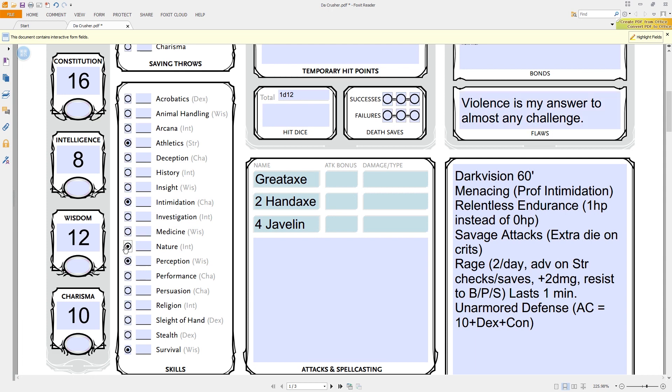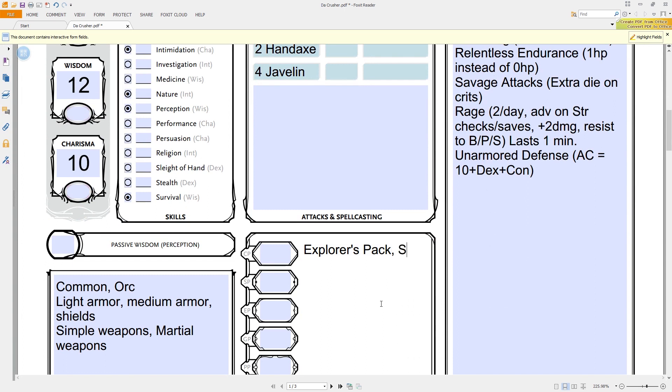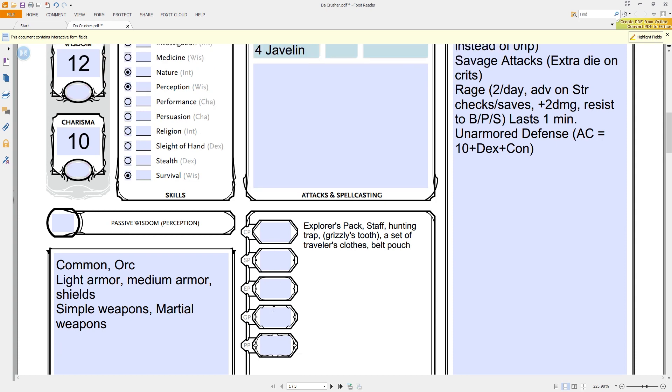I also love the Trickery domain — you can go invisible for a round just by burning one of your Channel Divinities, and you can make an illusionary copy of yourself. Then there's the War domain, which also gives proficiency with martial weapons and heavy armor. Starting from level one, you can make a second attack per round — a number of times per day based on your wisdom modifier, basically three times per day. And starting at second level, you can use Channel Divinity to gain a plus ten bonus to an attack roll after seeing the roll but before the DM says whether it hits.